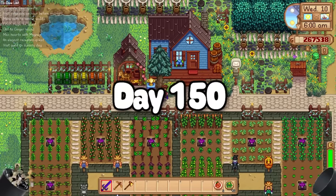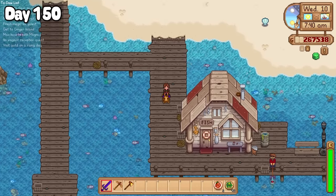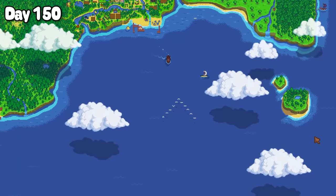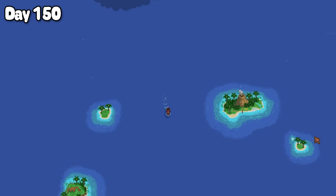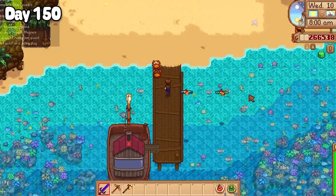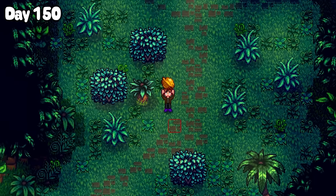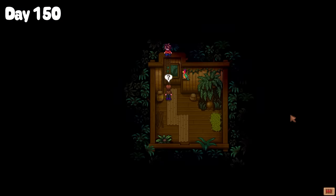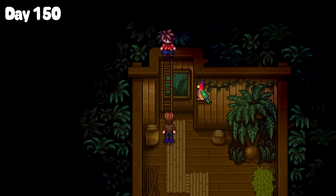It's day 150, and what better way to celebrate this milestone than with our first trip over to Ginger Island. Willy and I sailed across the sea over to the Fern Islands — and we're getting close to our favourite segment. Patience is a virtue, patience is a virtue — I won't lie, that's a little rich coming from me. I met the boy we know as Leo, but to get his attention we had to gather some golden walnuts. Cue the golden walnut collecting montage.